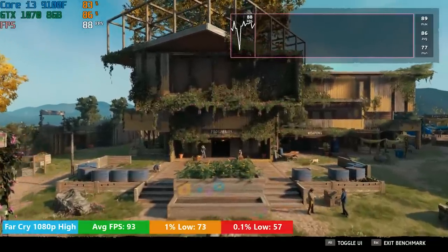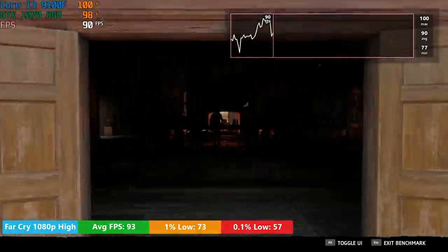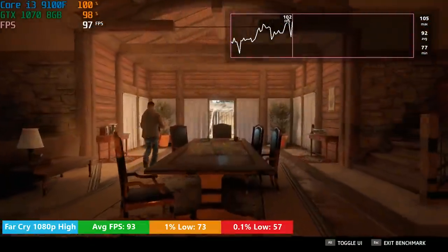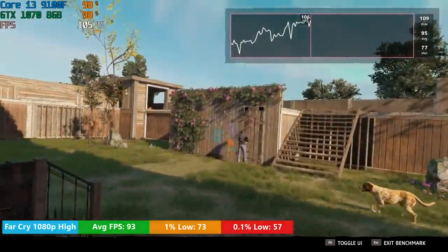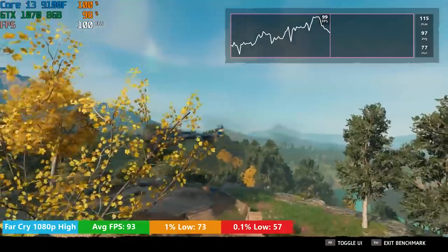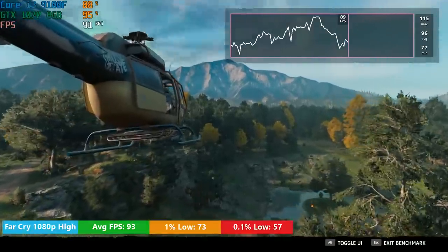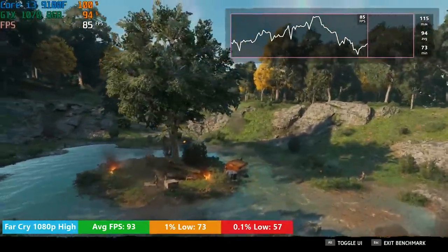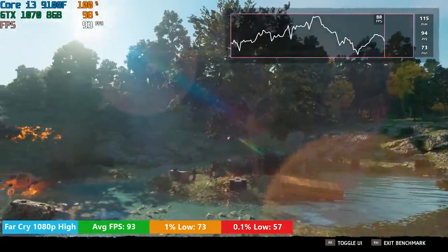It's a similar story in Far Cry New Dawn at 1080p high — 93 frames per second on average with 1% lows of 73 and 0.1% lows of 57. This was the in-game benchmark, which doesn't differ much from gameplay. It will max out at 100% CPU usage every so often, which can make you nervous if you're observing your stats. But if you're just gaming and not watching CPU usage with MSI Afterburner, you're not going to notice any performance hiccups, and the 100% usage in four threads doesn't really affect things all too badly.